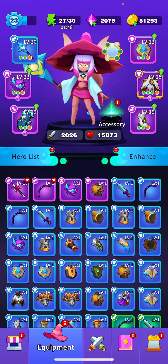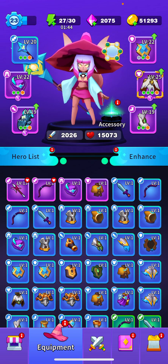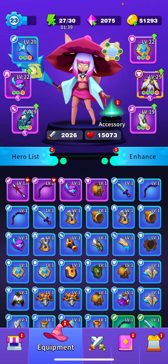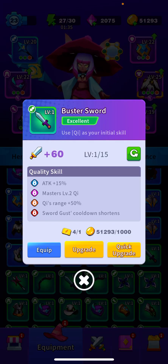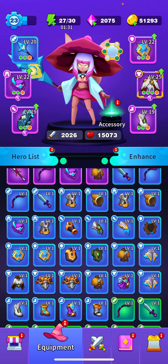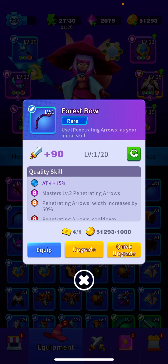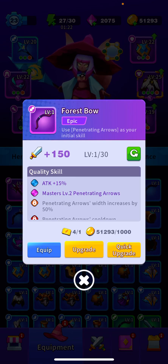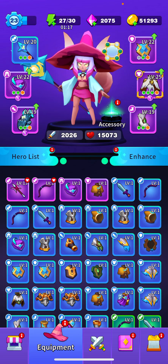I'll go into more depth on gemstones in a separate video. The quality of equipment affects its base stats — a higher quality piece will have better stats than a lower quality version. For example, a green buster sword has 60 base attack, a blue has 90 base attack, and that's consistent across types, so a blue bow has the same as a blue sword. Epic goes to 150, and SSR actually starts out at 225.